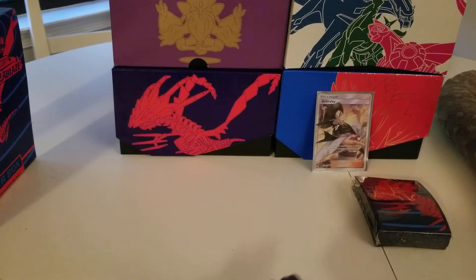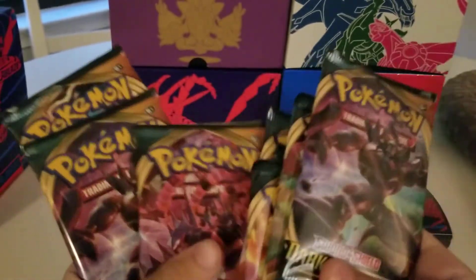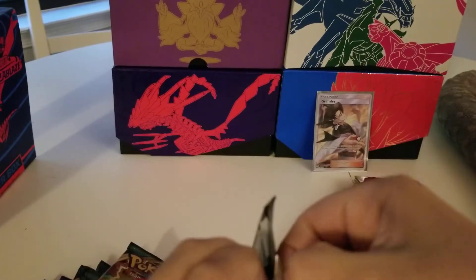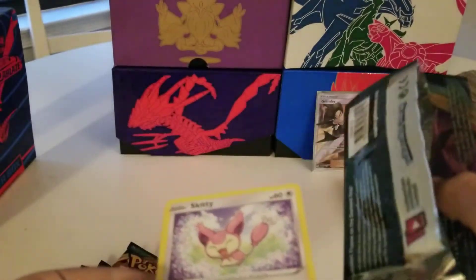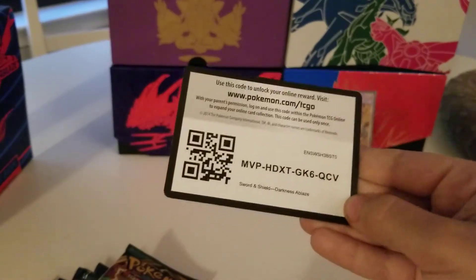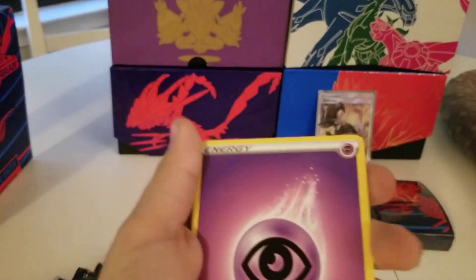So if I just put this cover back here, we can use it as a display piece. Got our sleeves, dividers — all right. We got our eight packs: Grimmsnarl, Centiscorch, Charizard, Centiscorch, Charizard, Eternatus, Grimmsnarl, Centiscorch — a lot of Centiscorches. We're gonna go from top to bottom. I have not had any luck with Darkness Ablaze so far — I think I've opened eight packs of it, and I only pulled two Holos. Hoping I can pick up the luck here with this Elite Trainer Box.